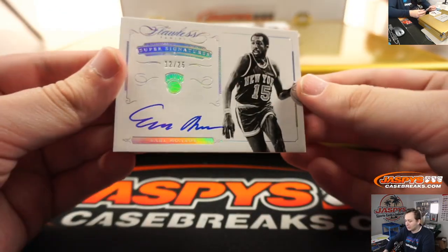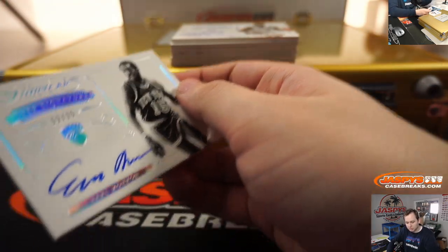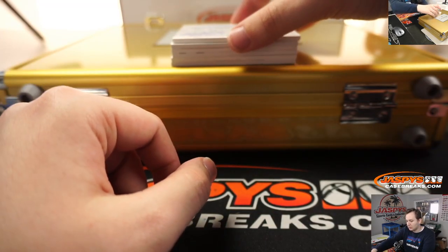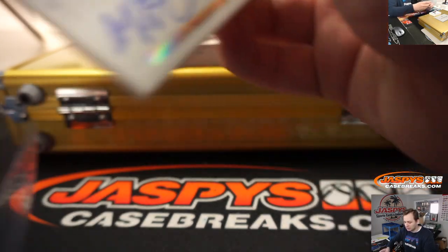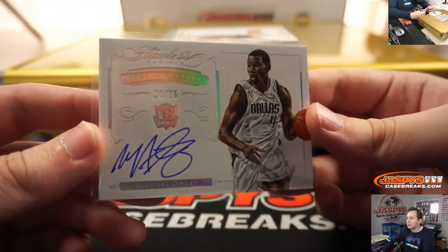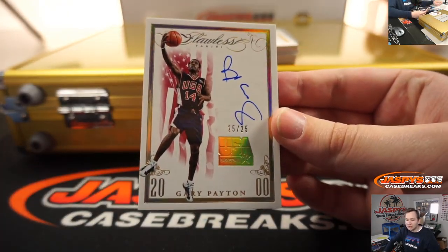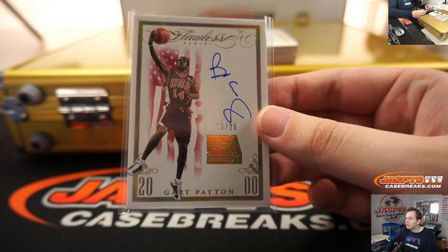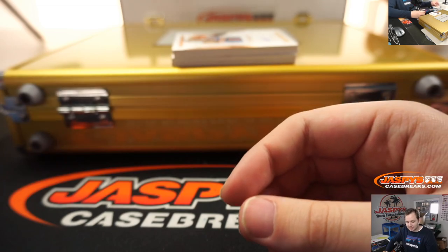Alright, first card up is number 25 — that is Earl Monroe. Remember, any bonuses we're combining them up. So we got number 24-25 Michael Finley Dallas Mavericks super signatures, and 25 out of 25 Gary Payton the Glove with the USA subset — that's nice, the 2000 Olympic team. I like these cards a lot. I do wish they signed it regular, but it's still kind of cool. I like the subset with the flag in the background.